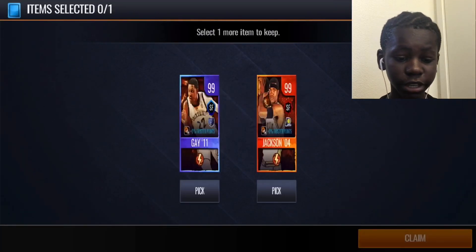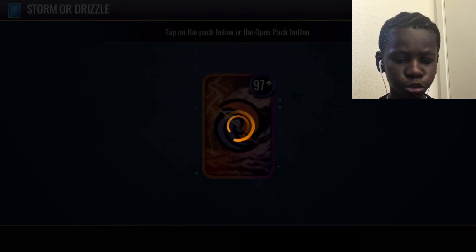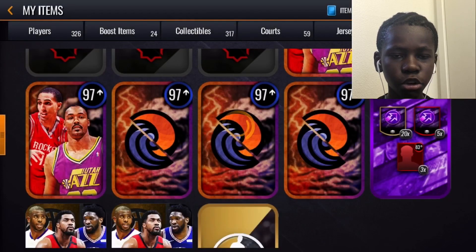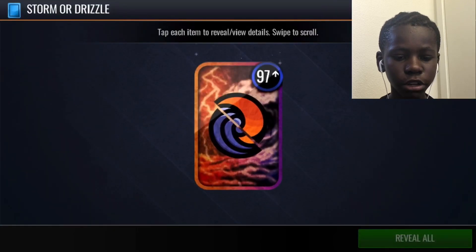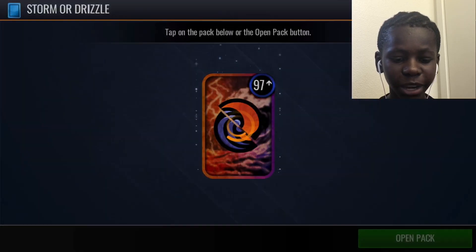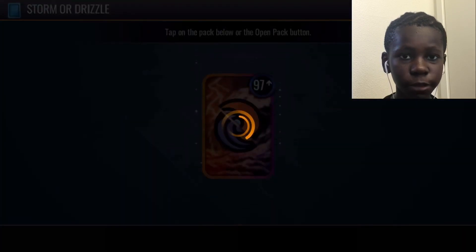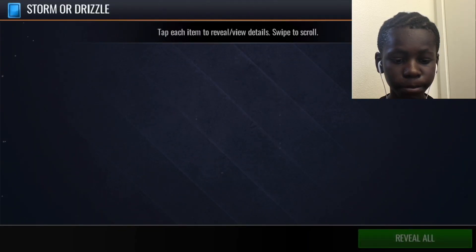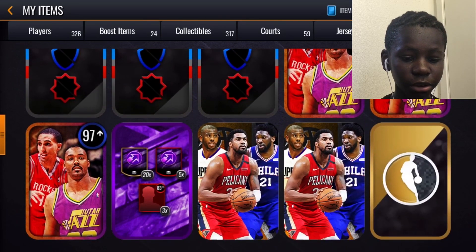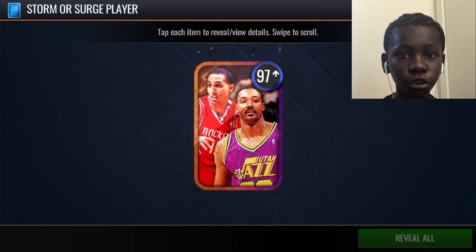Make sure you guys watch the whole video because the end is where it's at, where everything goes down. Now we got our storm or boomer bus packs — these were all free if you logged in every day for NBA Live Mobile. I did a whole video on that, link will be in the description — how to get free cash and a free bundle. It might be too late though since it started a long time ago. Last boomer bus — come on! We get nothing, rip.